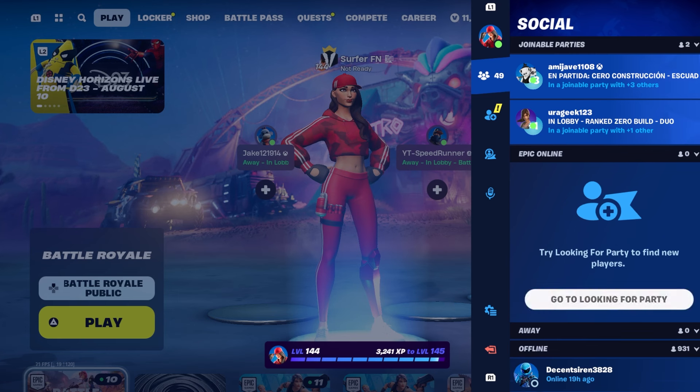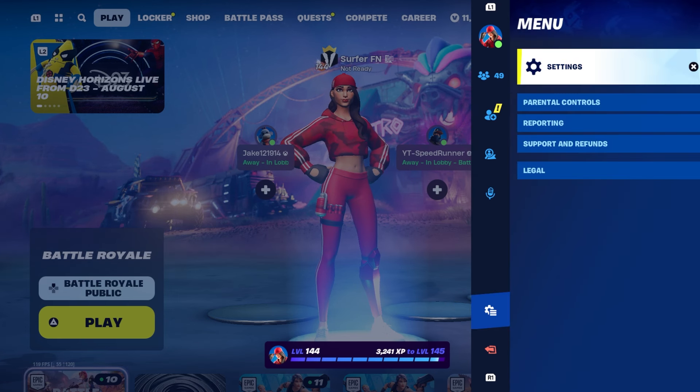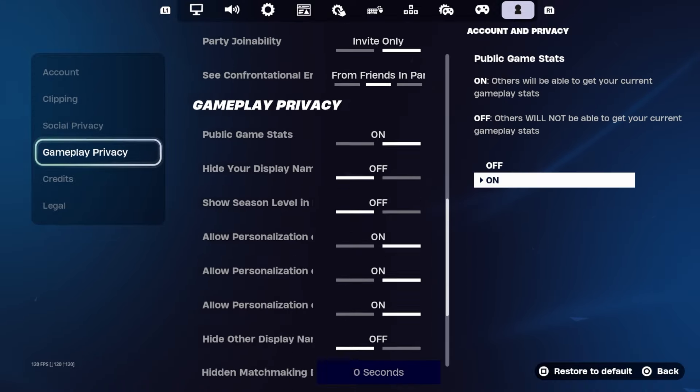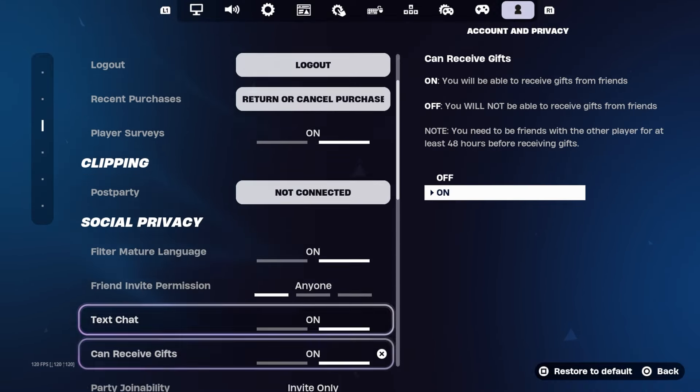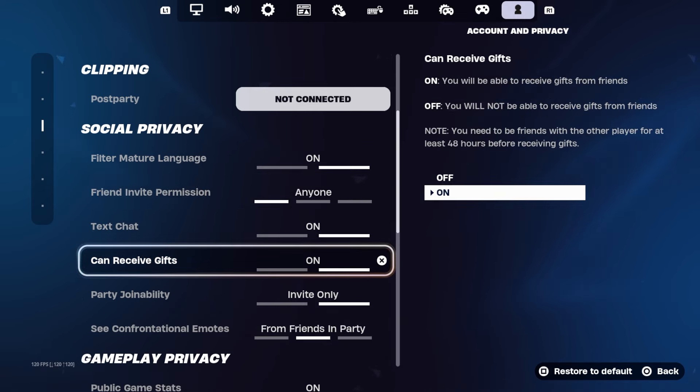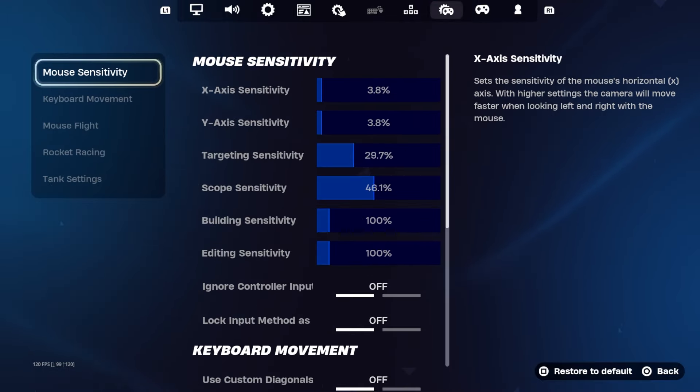But without further ado, let's get started on the glitch. First, you're gonna want to go into your settings and go to the final setting called Account and Privacy. Then scroll down almost to the bottom, to the part where it says Social Privacy, and make sure that you have CanReceiveGifts on.